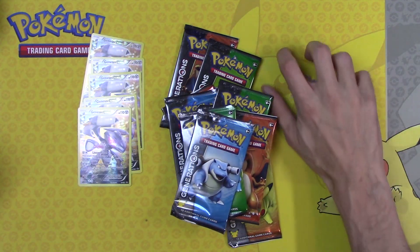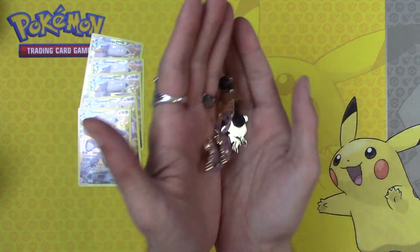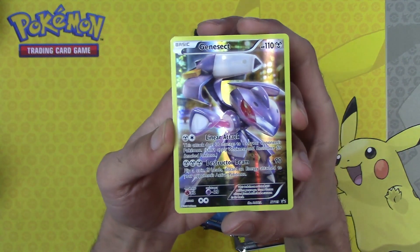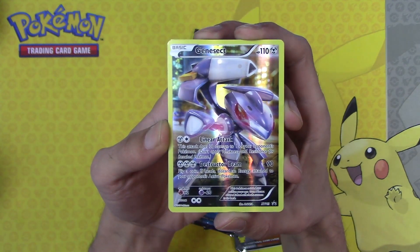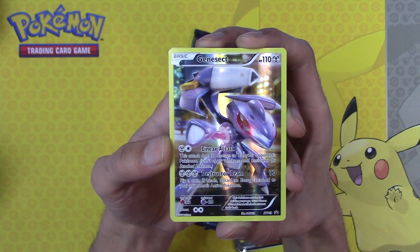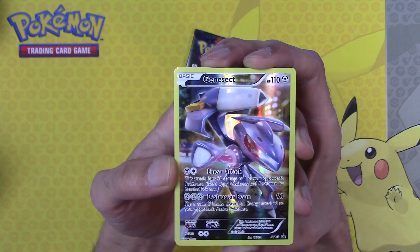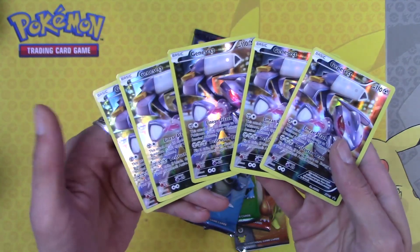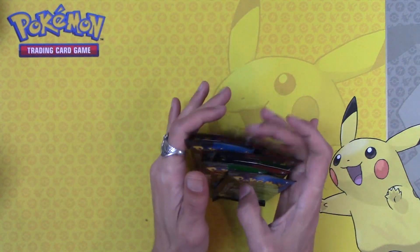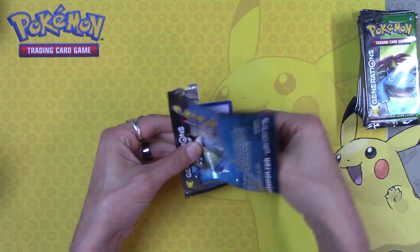I've opened a ton of Generations lately, but these Genesects I just got today, so we have to open them. Let's take a look at Genesect itself: 110 hit points, it has Linear Attack — for two, this attack does 30 damage to one of your opponent's Pokémon — and Destructor Beam — for three, it does 90; flip a coin, if heads, discard energy attached to your opponent's active Pokémon. That is the promo you get with it, it is XY 119. And only 10 packs of Generations, but let's see if we can spike something real quick.